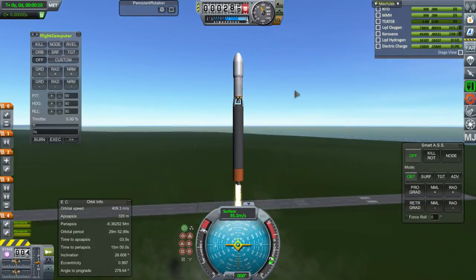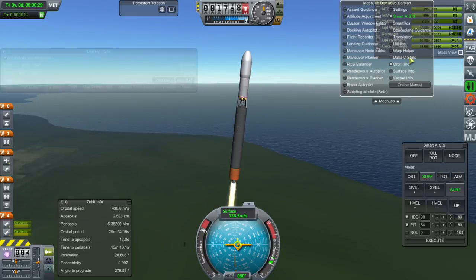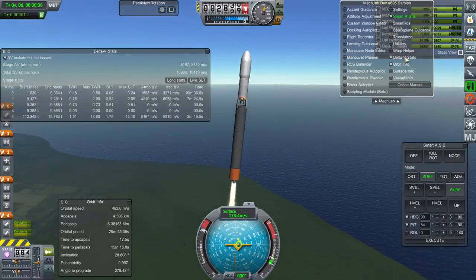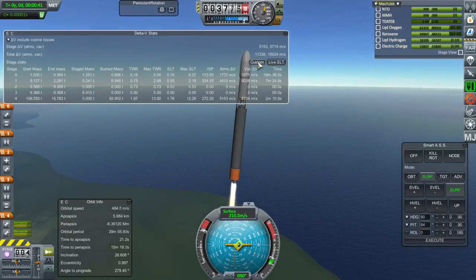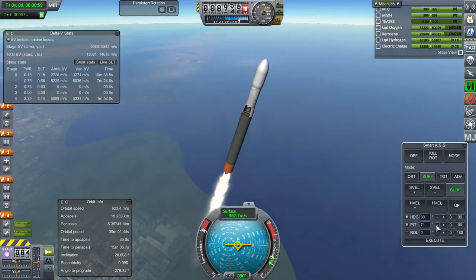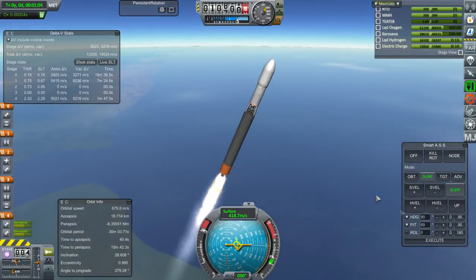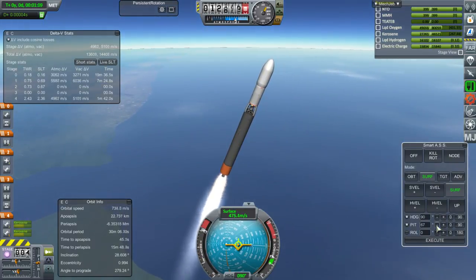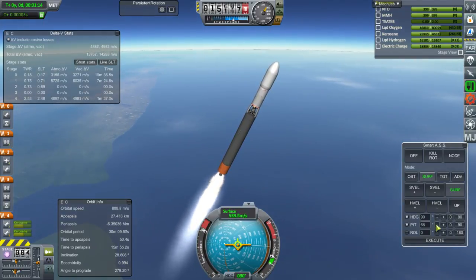That way it starts up with the fuel still settled down before we dump the first stage, so we don't need the ullage rockets. Igniting the second stage and then separating - see how that works? We can stage those RCS ports and then separate the fairing. Remember, this engine has multiple ignitions. To settle the fuel down for the second time we ignite, we'll use the RCS ports.